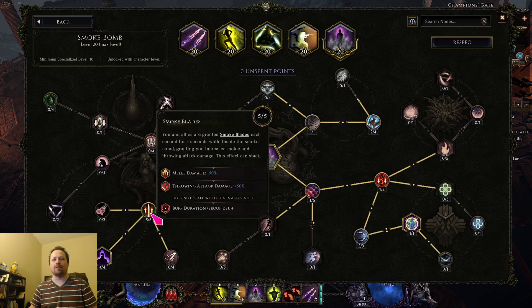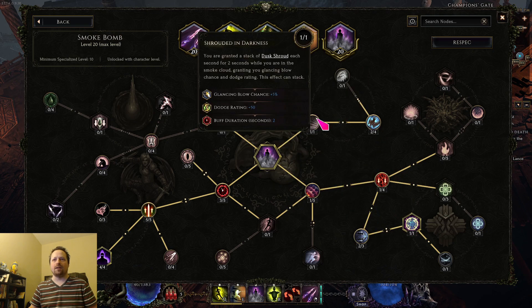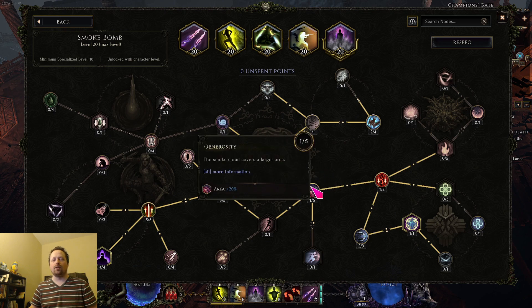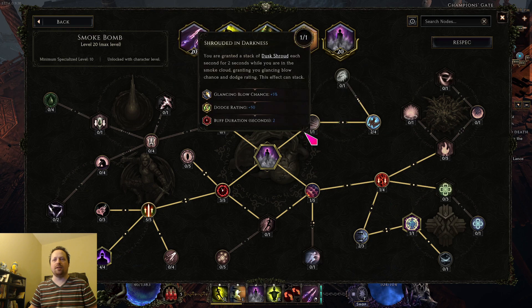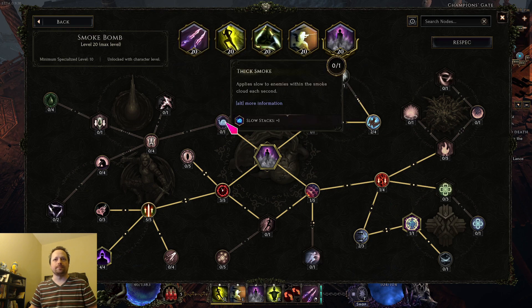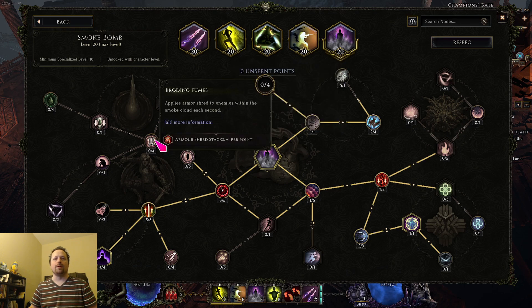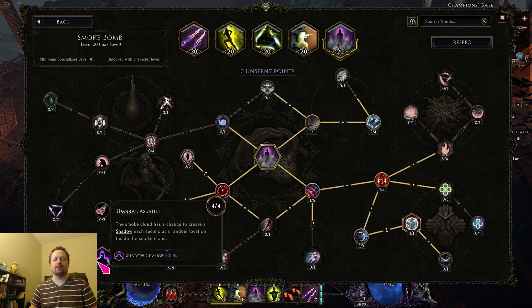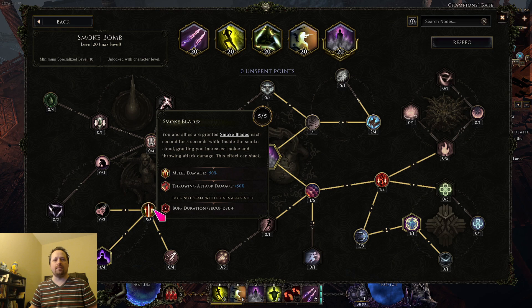If you want shadows first, do that. If you want the stacking thing first, do that. The cleanse you probably don't want first, but if you want it, have at it. Same with the dust shroud — these points can be moved around however you want. If you happen to have cleanse on your belt, feel free to skip those and put some points in here. You could also put a point into slow if you find it helpful, or take armor shred stacks instead of shadows. It's pretty malleable, but this stacking node is very important for boss DPS.